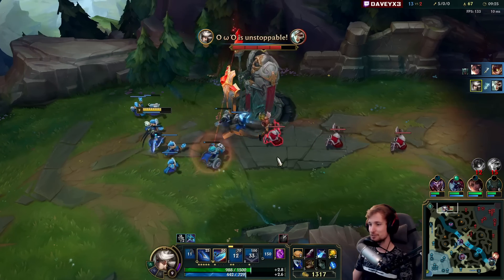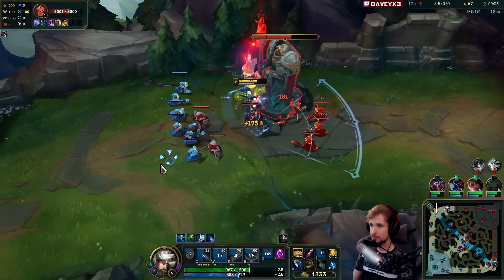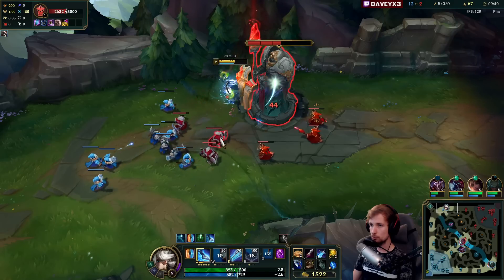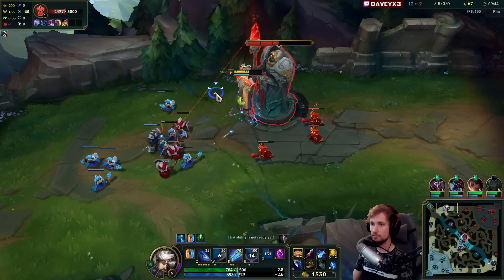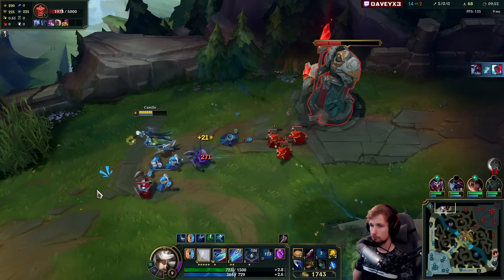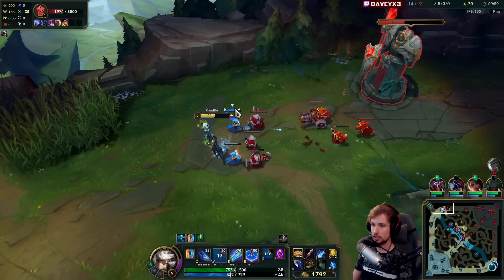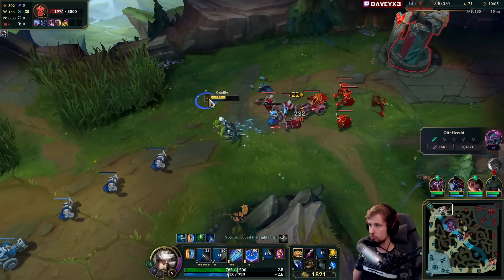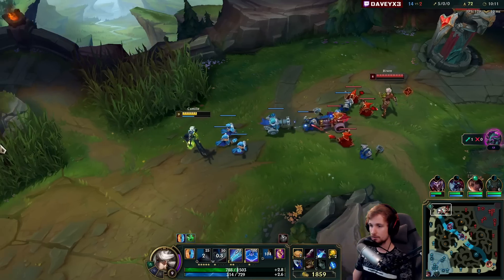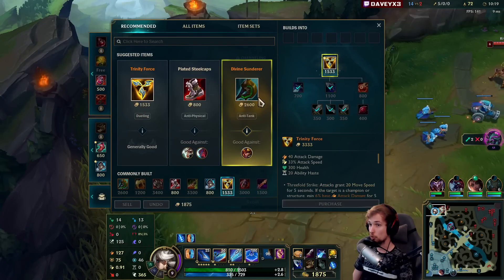I'm way too far ahead in this lane - this guy has no chance anymore. That's one of the bad things about this matchup: it's either you win or you lose, and you notice it very fast. It can only go one direction - if Riven wins this matchup she's going to hard win it, and the same the other way around. If Camille hard wins, there's zero chance for Riven to come back, especially once we make it to Trinity Force. The only comeback opportunity would be if I play aggressively and die into a gank.